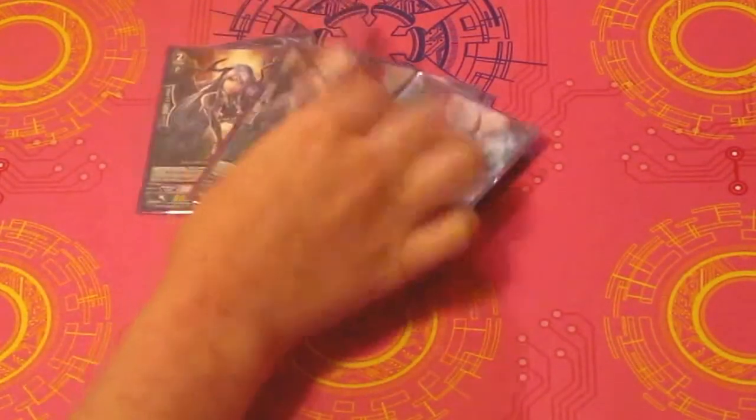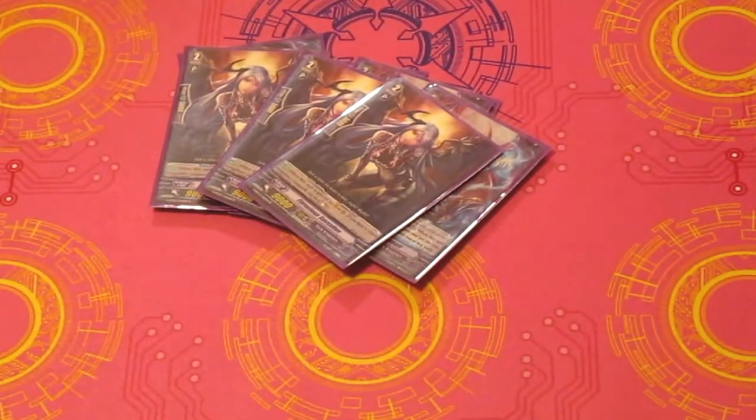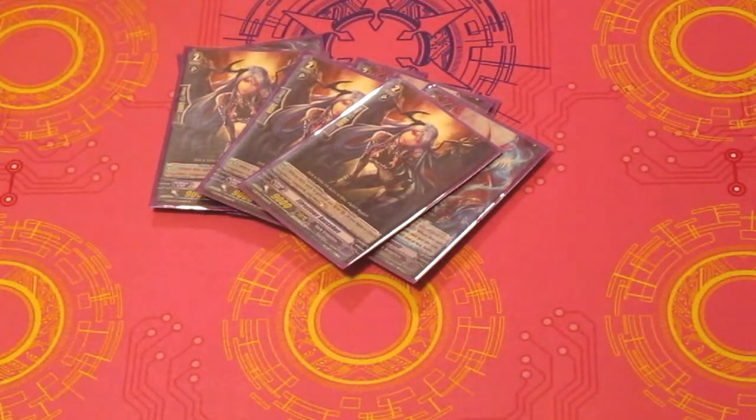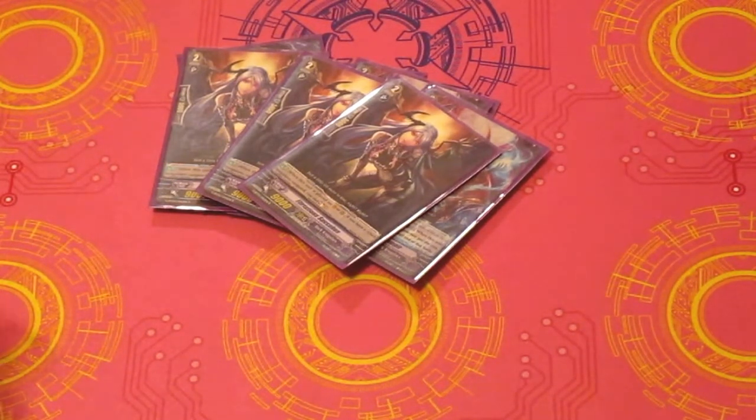And then I run 3 of Flirtatious Selectibus. She's pretty simple — on Vanguard or Rearguard, Soul Charge 1. She's perfect, like the great Grade 2 filler because she allows you to soul charge. And you don't want Skullmaker in the soul — you want him out in the field. She's also really great when you just need one more card in your soul and you can just throw her down. She doesn't have a cost or anything; you just Soul Charge 1. So I like her.